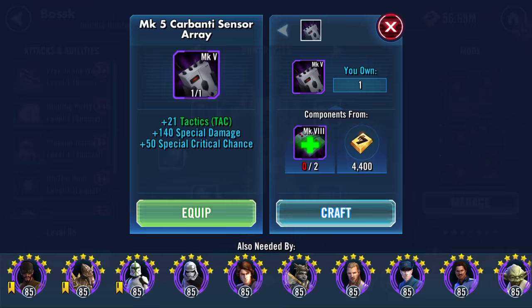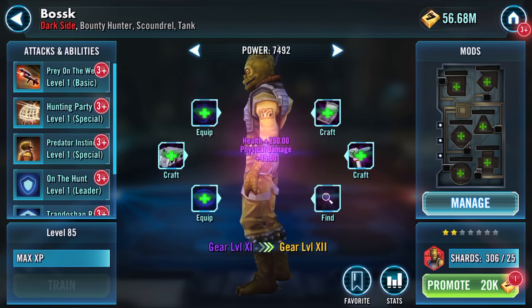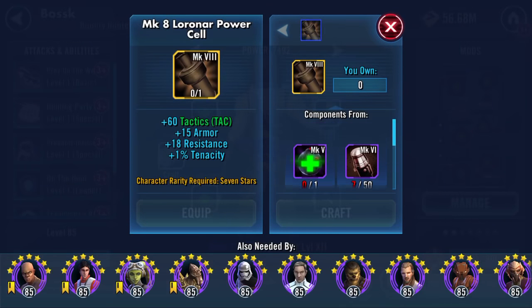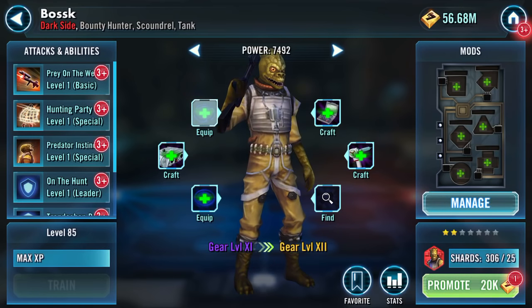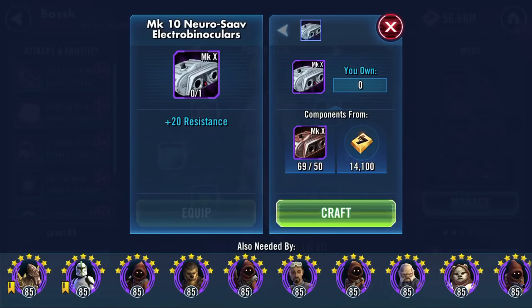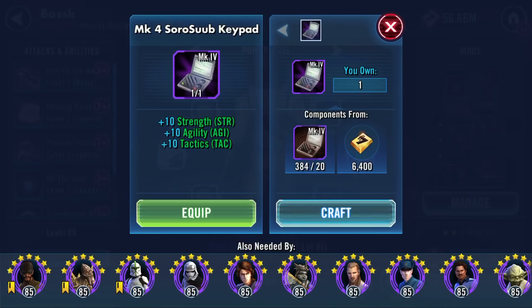They're still green - stay green, stay on target. Well, that's what comes from collecting loads of Mark 3 Mercs thermal detonators. Okay, for slot 11 - what do we need here? We're out of Mark 6s. That's from the guild store.